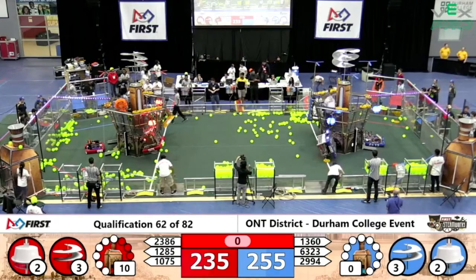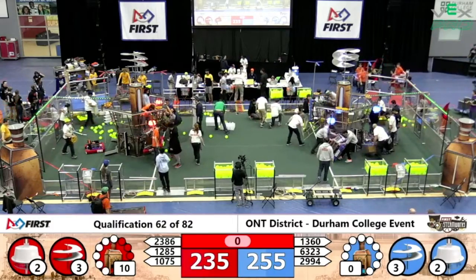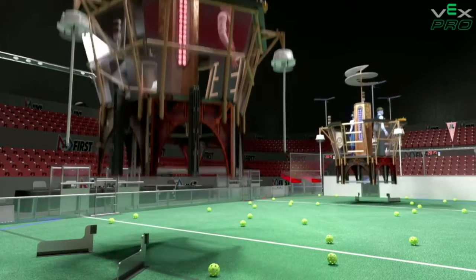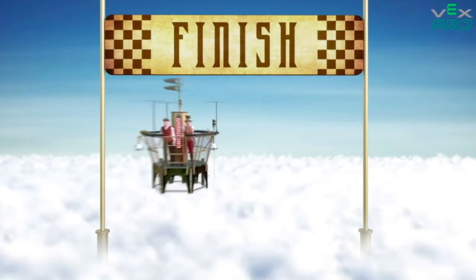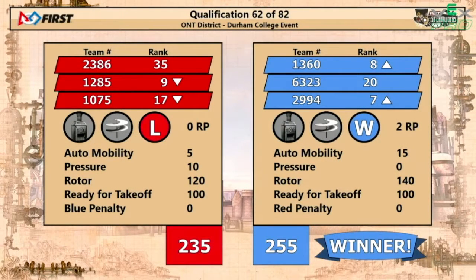Just give us a moment and we'll be right back with an official score. Let's find out the score — as they pass the finish line, it goes to the blue alliance, and their score was 255. Job well done on that win. The highest ranked team on that was 2994, ranked 7th, and team 1360, ranked 8th. Job well done. Red alliance, all the scores went down. Qualification match 63 is next.